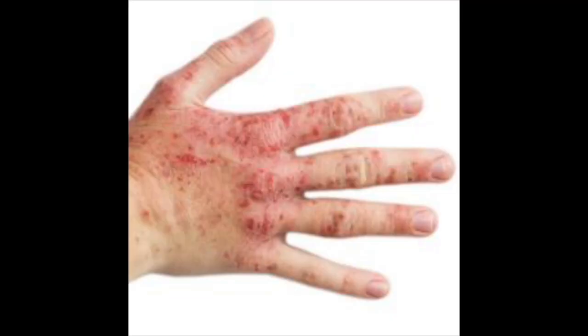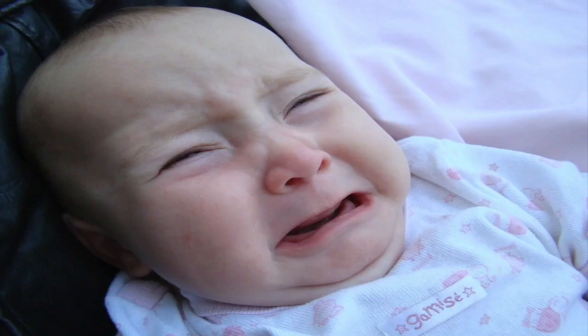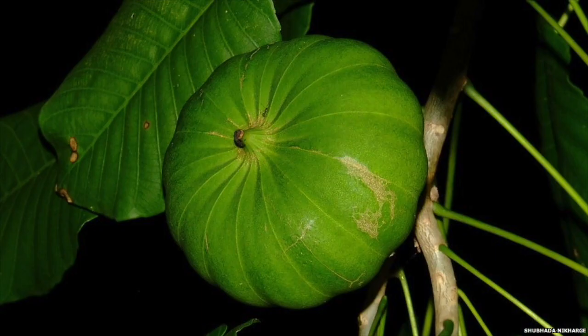If the sap gets on you, it can give you a nasty red rash. And if it gets on your hands and you rub your eyes, the sap will blind you. It's nasty stuff and it has been used to make poison darts. The fruit starts out green and then turns brown as it dries. Once the fruit is ready, it literally explodes — it's the tree's method of seed dispersal and it can be dangerous if you are standing nearby.